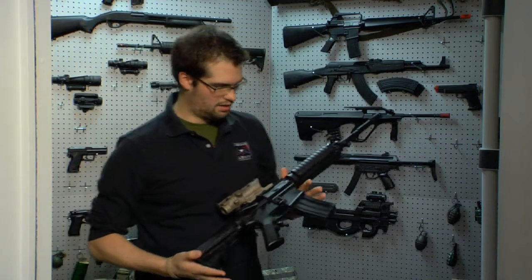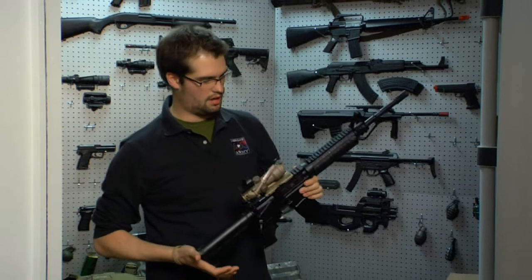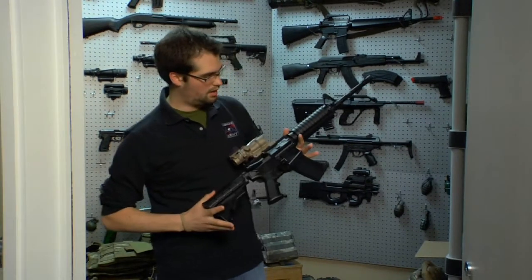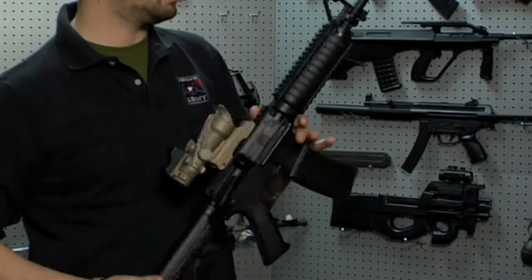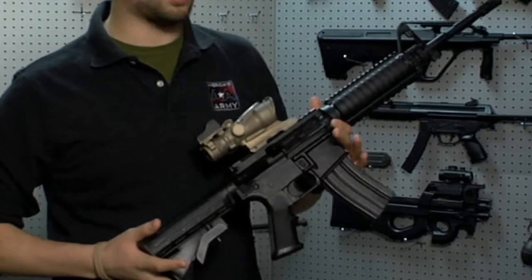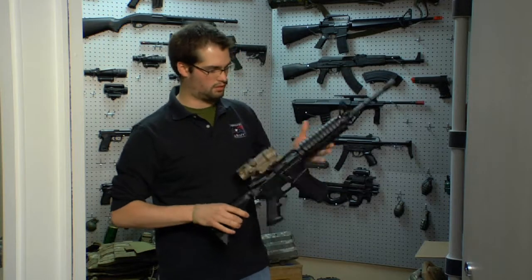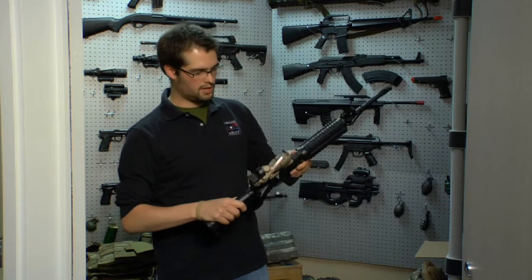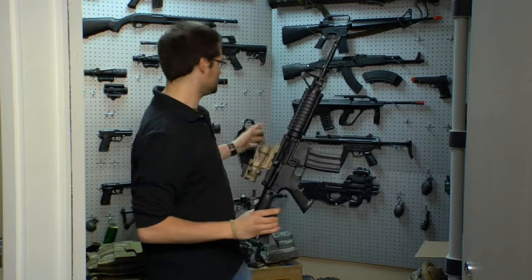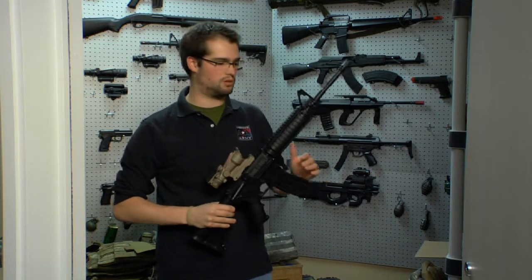This is one of our rubber ducks — it's replicating an M4 MWS, basically. It's just a rubber mold of the actual weapon system. The reason why we have these at the office is it's great for artists to actually have the prop in their hand and see it move around, be able to see it three-dimensionally, look at the rail system, how it works. This one is non-functional — it doesn't have any moving parts. We have a few models that do, and that's great for animation purposes, motion capture, and sound capture.